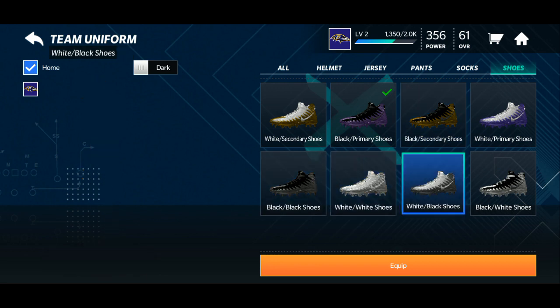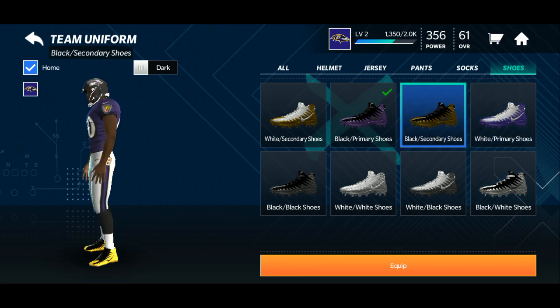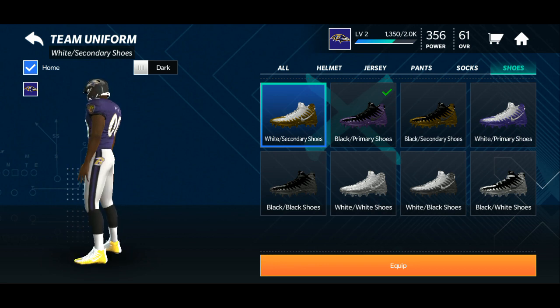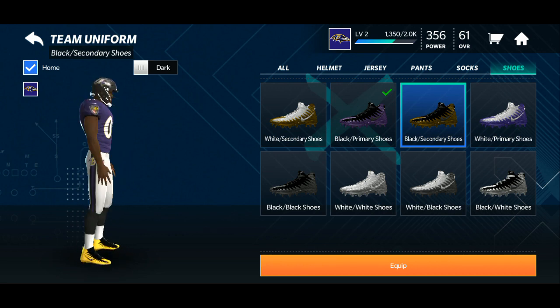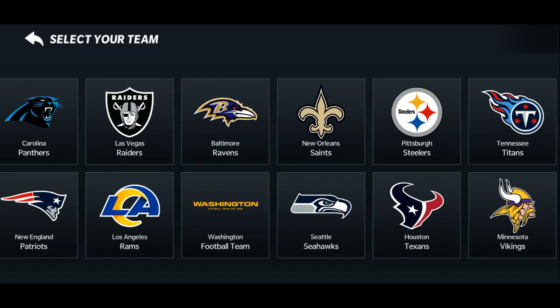We got the white on goldish, the actual black on yellow, black on white, blue on white — and yeah, this is really cool. It's meant to be like a goldish on white, but I like this one more because it's bright yellow. I look so cool. Probably if we had a different team — what team should we pick? I'll pick the Panthers.